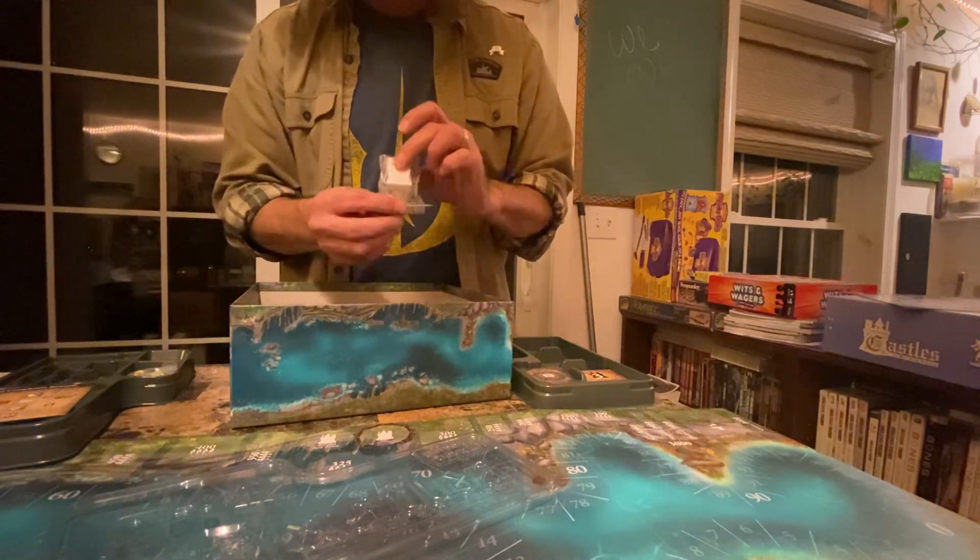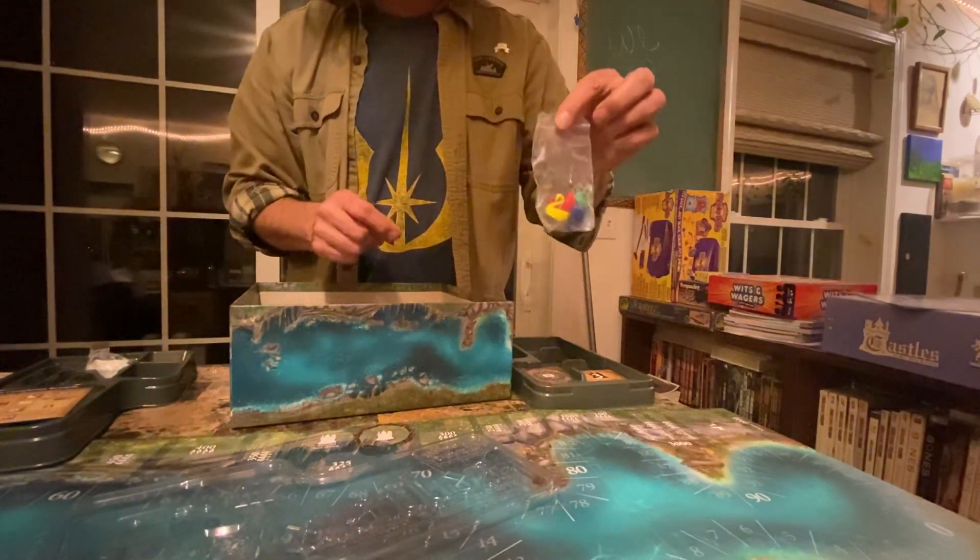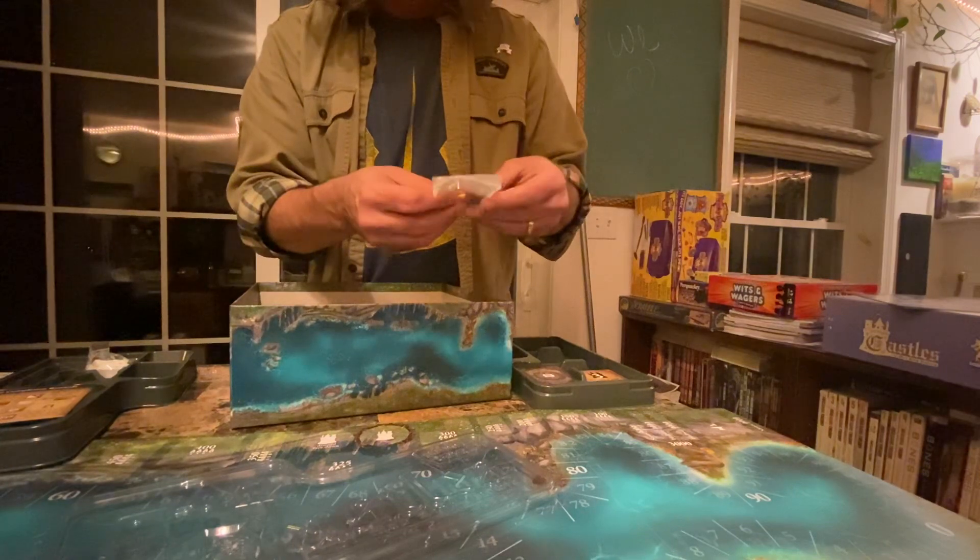There's this little castle token — I believe this is the first player token. And then a bunch of swans that move along the lake to keep track of your score. It's for four players.